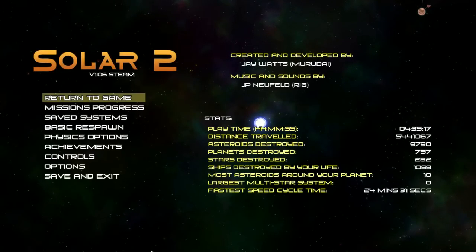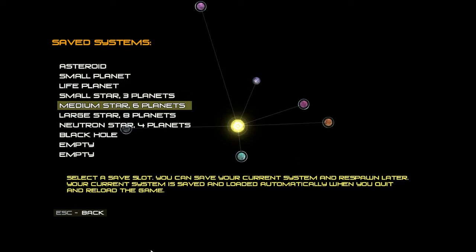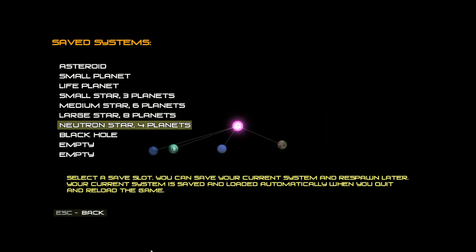As you keep growing, following the general laws of physics, you go from a small star to a medium star — which can have more planets orbiting it — to a large star with even more. But if you keep growing, your mass eventually becomes so big that your star supernovas and collapses into a neutron star, which has incredibly high mass but is not very big and cannot sustain many planets. You end up with a pinkish neutron star with four planets, and can carry on growing until you get a clustered system of stars.